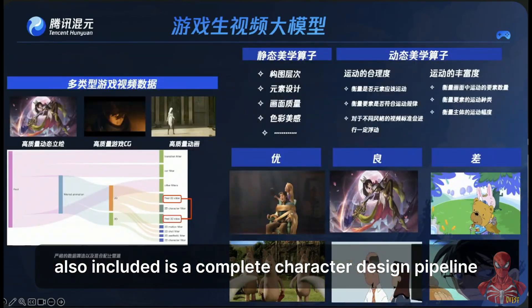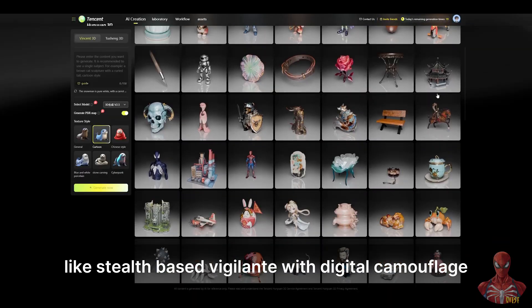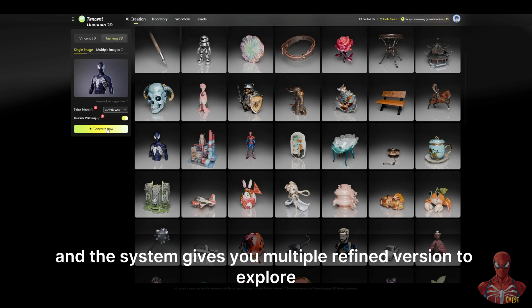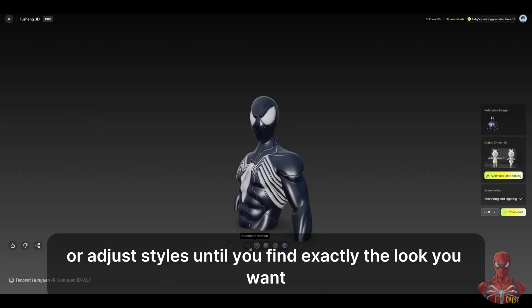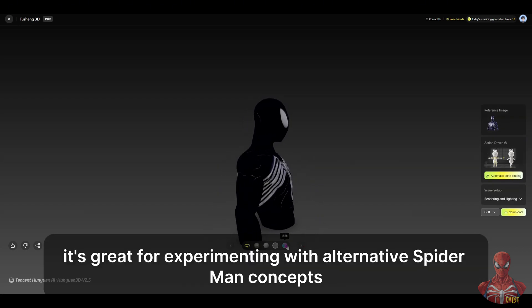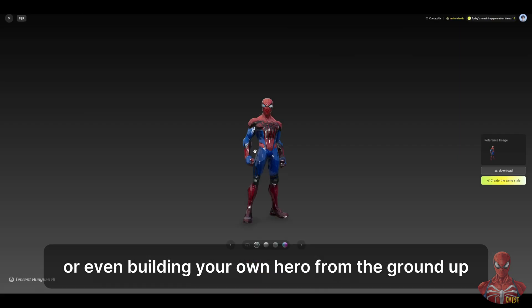Also included is a complete character design pipeline. Start with a short description — like "stealth-based vigilante with digital camouflage" — and the system gives you multiple refined versions to explore. You can mix and match features, add new details, or adjust styles until you find exactly the look you want. It's great for experimenting with alternative Spider-Man concepts or even building your own hero from the ground up.